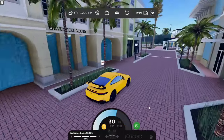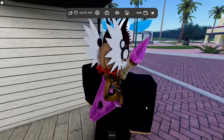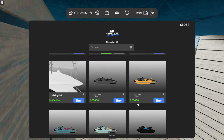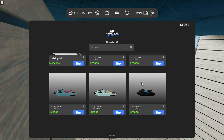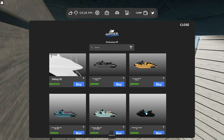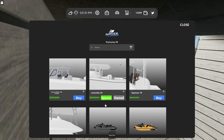Now I'll show y'all how to spawn in a boat. Come back to the dealership right across from spawn, and here are all the boats. The jet skis will cost a game pass — I think it's around 300 Robux, which isn't bad. You should get them because they're pretty fast; I think the top speed is 65. I have this big one.